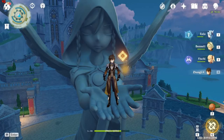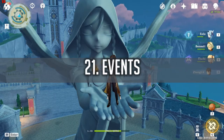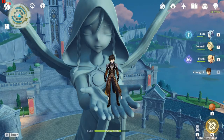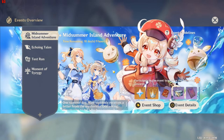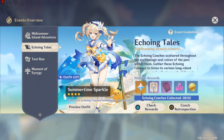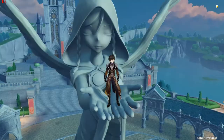Way 21 is Events. There are a lot of events going on in Genshin Impact. The current one is the Midsommar Island Adventure, which gives a lot of Primal Gems and is easy to get. They give you a guide to finish the quests. As you can see, you get 60, 60, another 60, 60, 60 — a lot of Primal Gems right there.